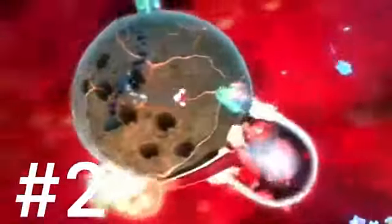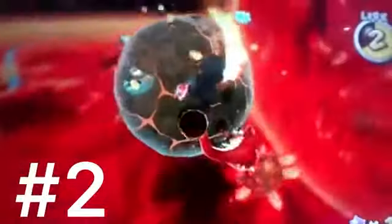At number two we have Fiery Dino Piranha — which, as you might guess, is a remake of Dino Piranha but with fire. What's cool about this boss is he is the last boss in this game while regular Dino Piranha is the first. Not many people realize this, and it's a pretty cool detail and a good Easter egg on Nintendo's part.